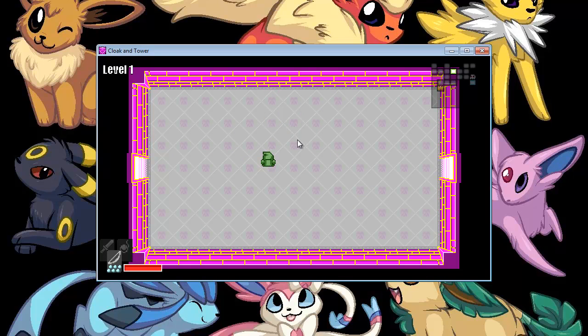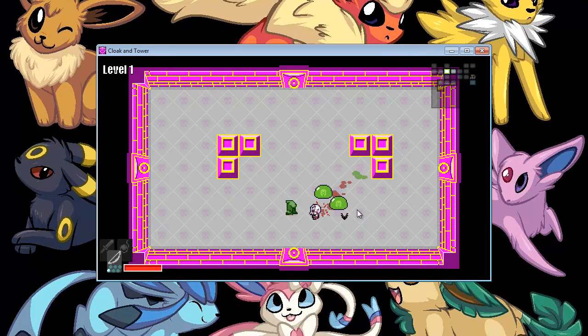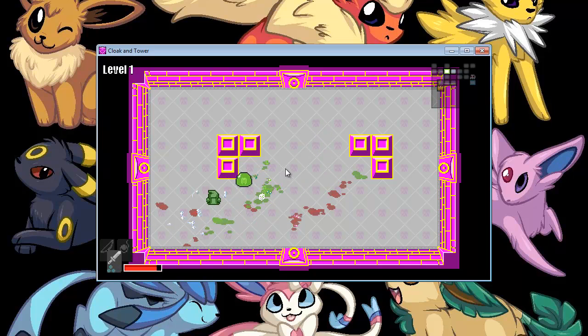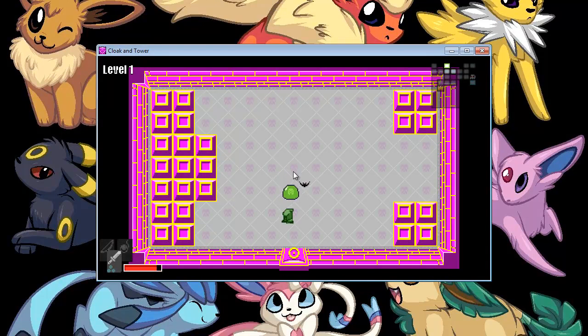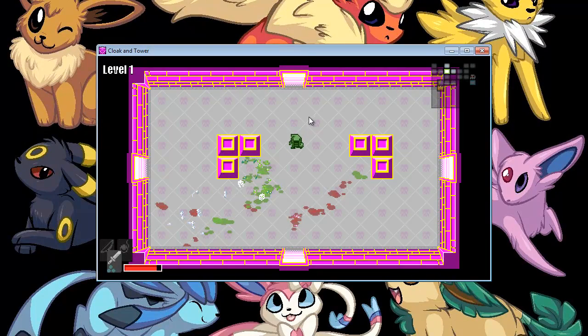The bow takes a little longer to recharge, and there's a bomb which is on F. There's the map. There doesn't appear to be any way to make the map bigger — but then again, I guess you don't really need to. I wonder if there's any purpose to exploring. Probably.